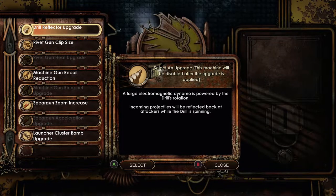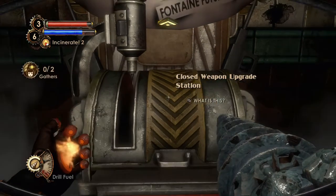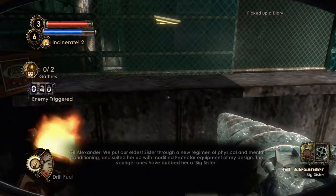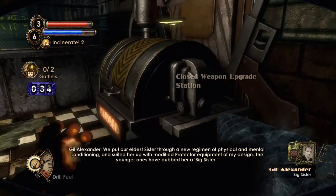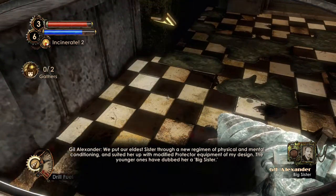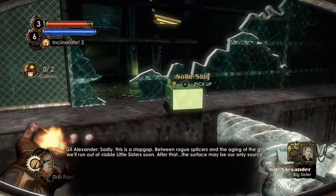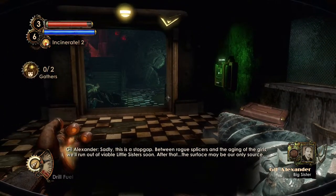Shut up, phone. Yeah, let me just silence my phone. And my drill's the best. Big sister audio log: 'We put our eldest sister through a new regimen of physical and mental conditioning and suited her up with modified protector equipment of my design. The younger ones have dubbed her a Big Sister. Sadly, this is a stopgap. Between rogue splicers and the aging of the girls, we'll run out of viable little sisters soon. After that, the surface may be our only source.'